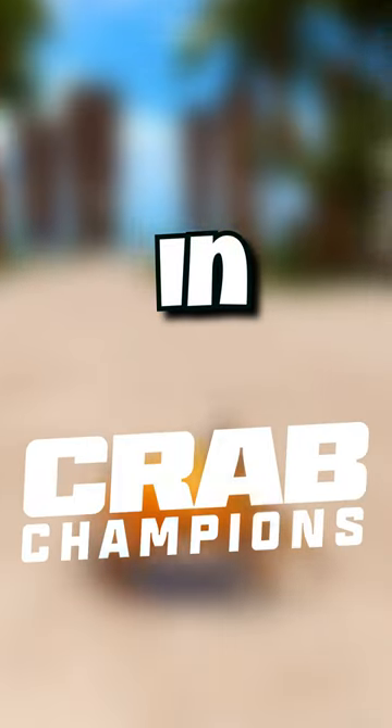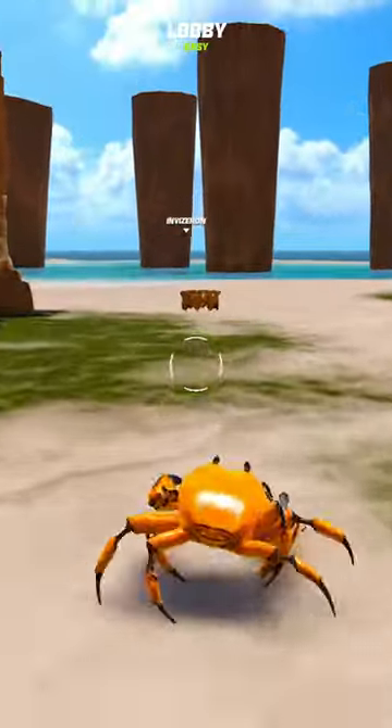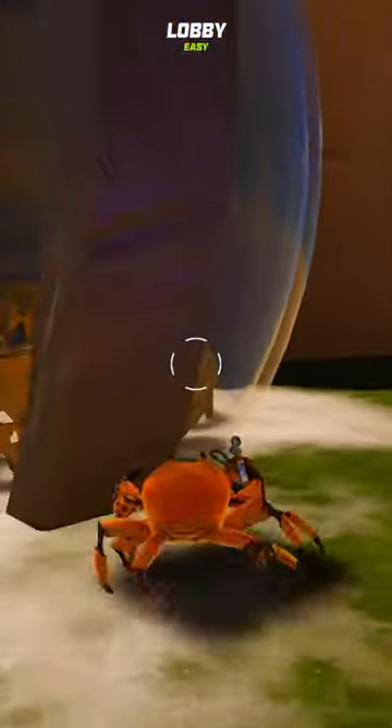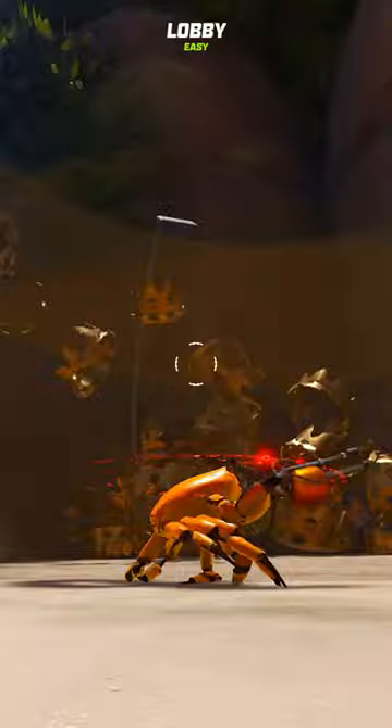Here's a fun little thing to do in Crab Champions. First, go over here and find a crown — if it's on the ground and you don't have one already, go over here and melee these.